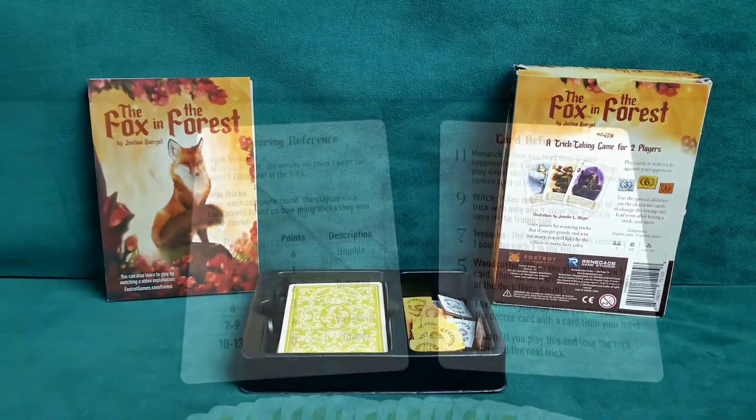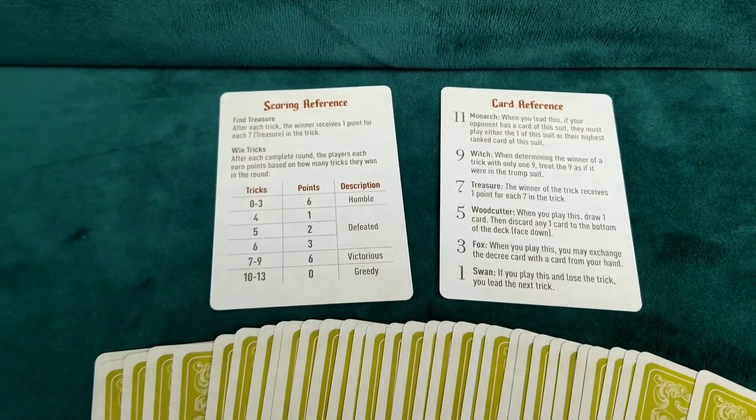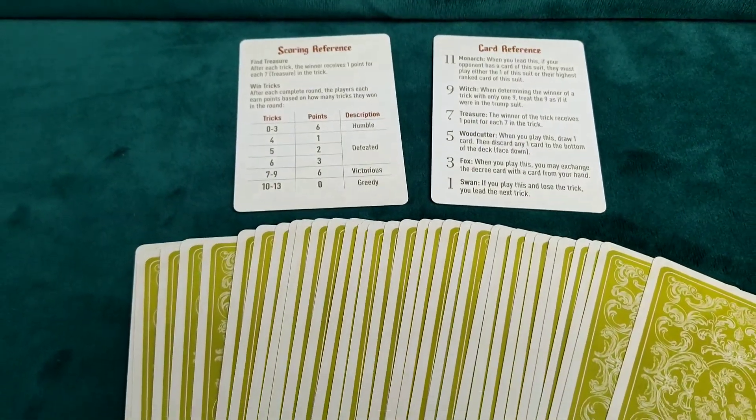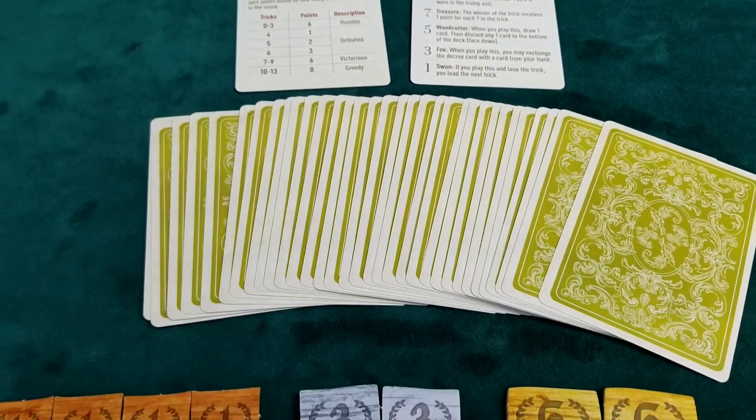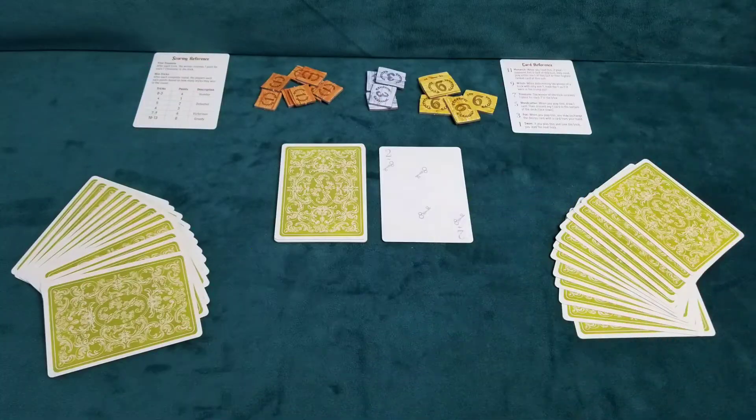The Fox in the Forest is a trick-taking game for two players, each playing cards to win tricks against the other over multiple rounds. Players score points during a round by winning tricks containing specific cards, and at the end of a round based on the number of total tricks they've won.